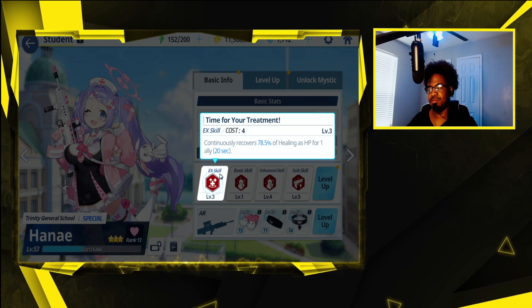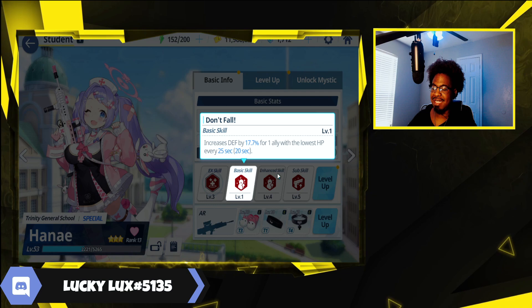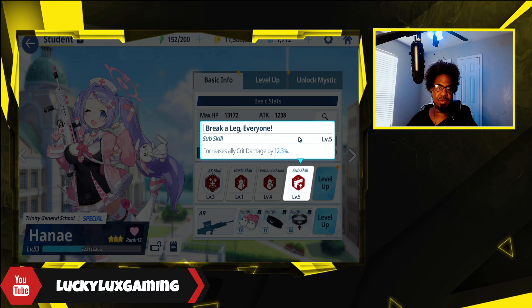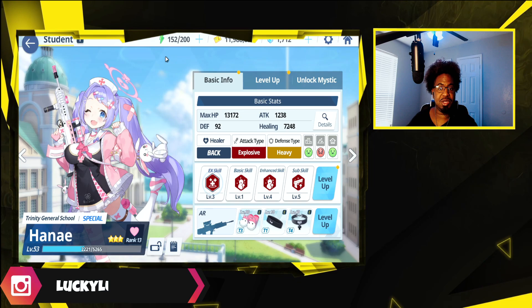Her basic skill increases defense by 17% for one ally with the lowest HP every 25 seconds, and this can happen every 20 seconds. Her enhanced skill increases healing, just like every other healer. Her sub-skill increases ally crit damage by a certain percent. A lot of the reasons why people use Hibiki is because of the extra crit damage and AoE damage. Hanei can give you the extra crit damage but also keep your people alive, so she's a safer option.